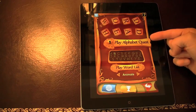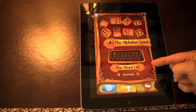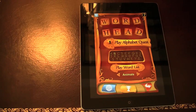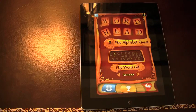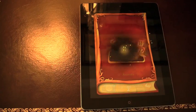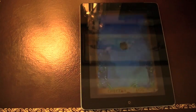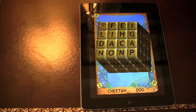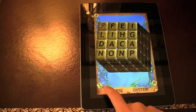So you're never going to get bored because there are just so many different words and so much educational value with this game. Here you've got the two main game modes: Alphabet Quest and Play Word List. In Alphabet Quest, you must find all the letters of the alphabet and an additional word at the end to advance — and this is key because it's the only way to unlock the word list and game features like the extra cube sizes or the themes.